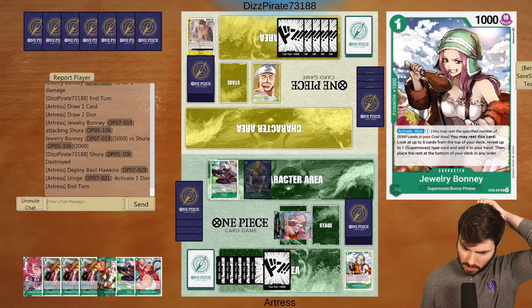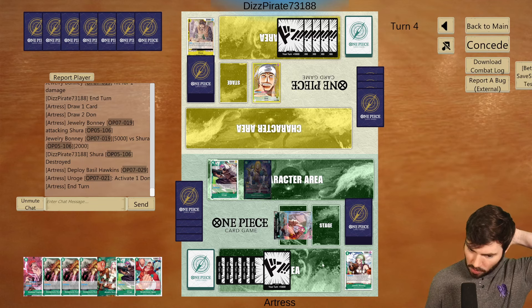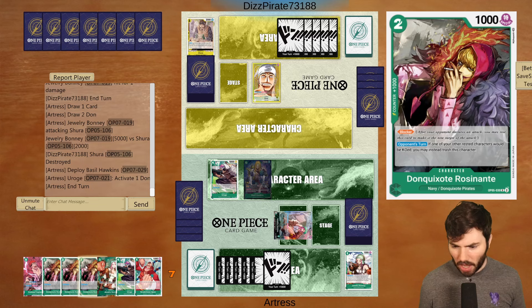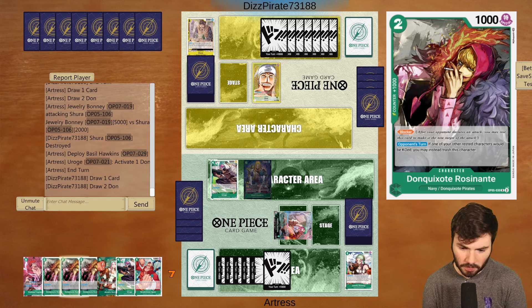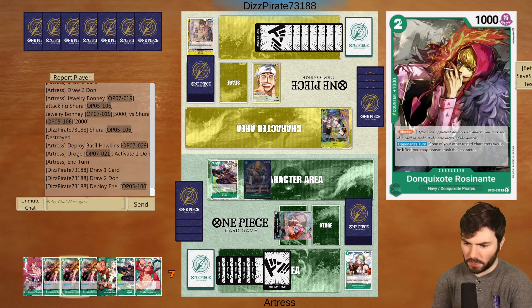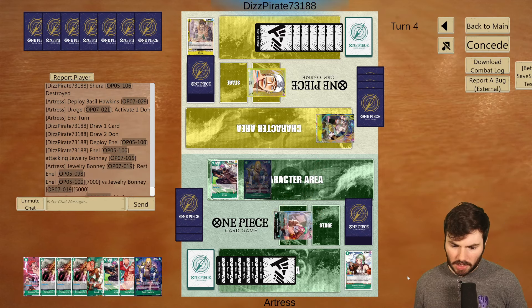Now we have two blockers down, we can throw down the Kid. I'm going to throw down the Kid, rest it, and use the ability to bring out Rosinante. If they have a Raigo — which we ultimately want them to use so they trash three cards — we can just use the 2-cost. Their ideal play might be Yamato. Seven-cost Enel though — that's a bit of a pain. We'll use the leader ability and take the hit. That's fine.